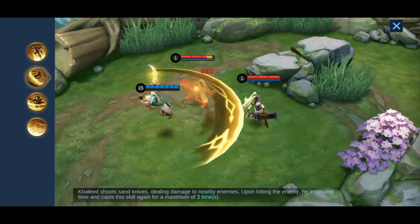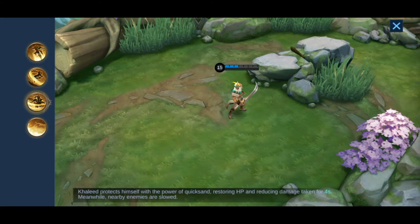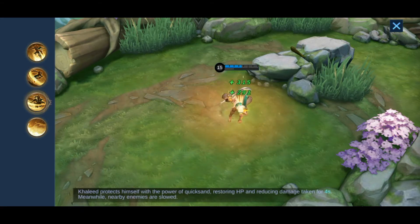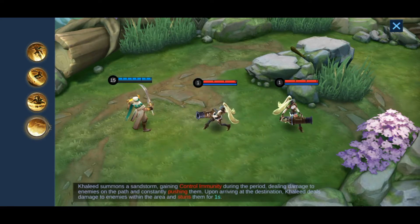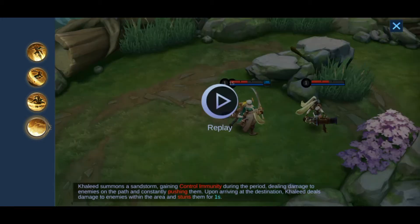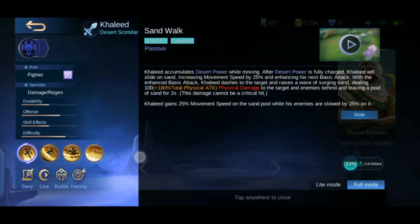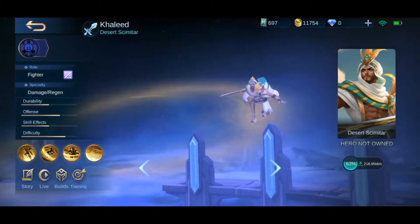The first skill increases the damage more and more with each hit, and it is a really good skill for attack. The second skill of Khalid is the heal effect which can heal him and also reduce damage by 60%. The ultimate can push the enemy and also stun if it hits. It is a really good set of skills that provides high damage, heal, and movability.